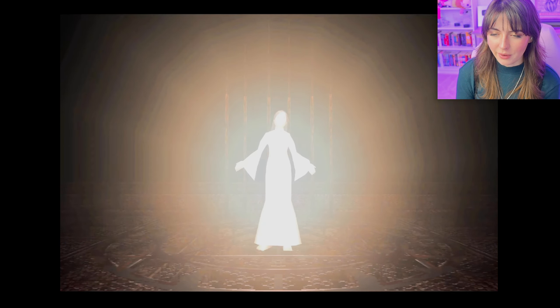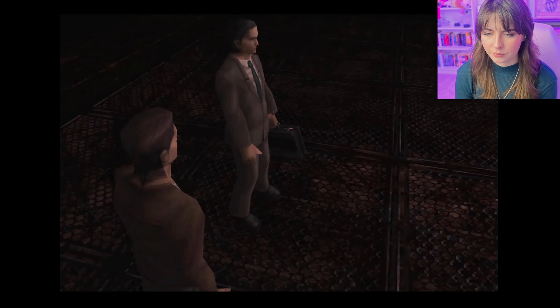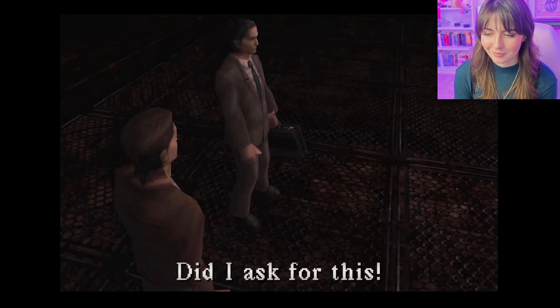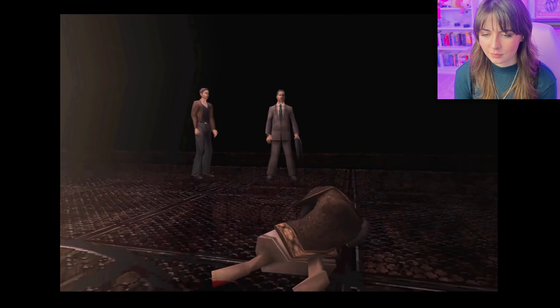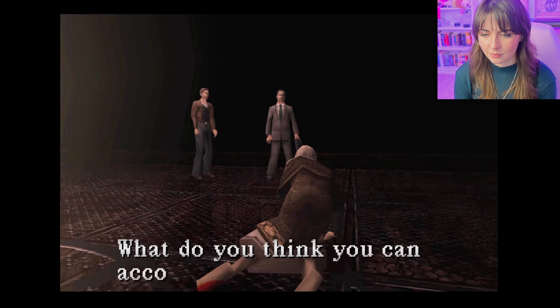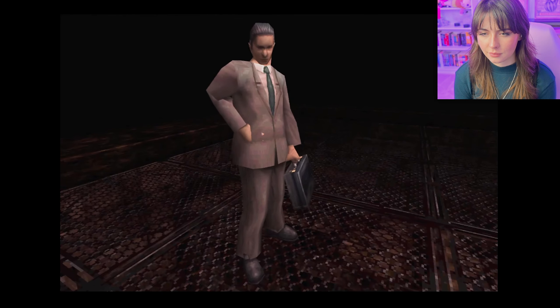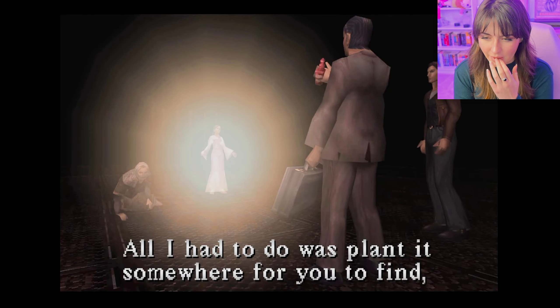Dahlia continues her speech: 'Everyone will be released from pain and suffering. Our salvation is at hand. This is the day of reckoning. When all our sorrows will be washed away. When we return to the true paradise. My daughter will be the mother of God.' Harry is just standing there. And then we see Alessa - we never truly get to get a good look at her here. There goes Dahlia, and then Kaufman arrives.